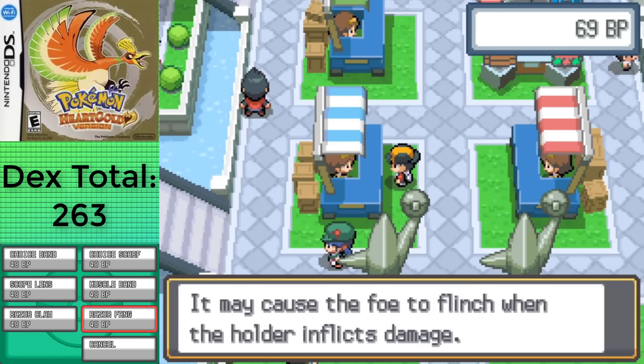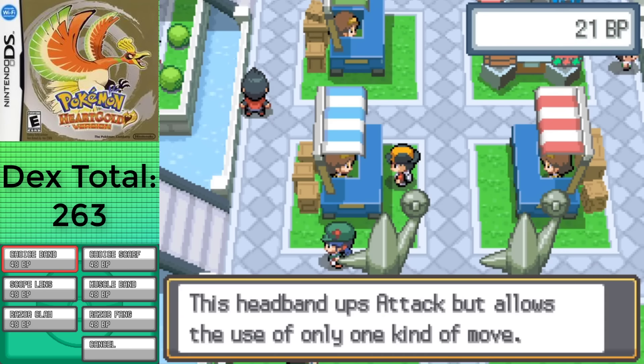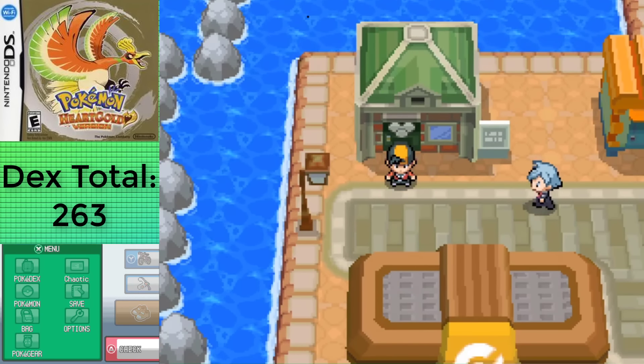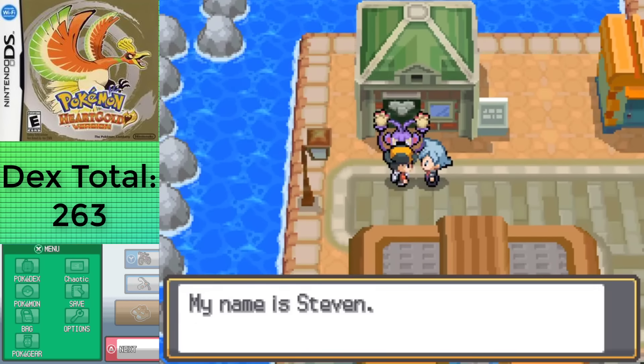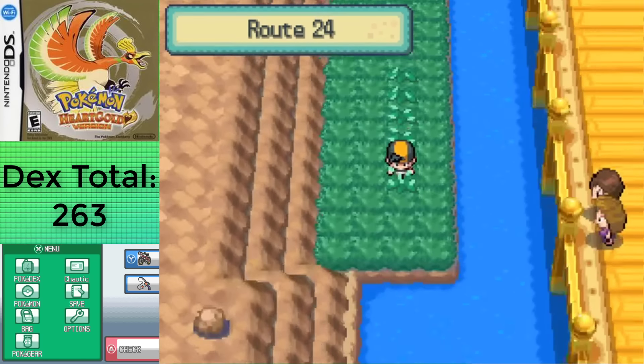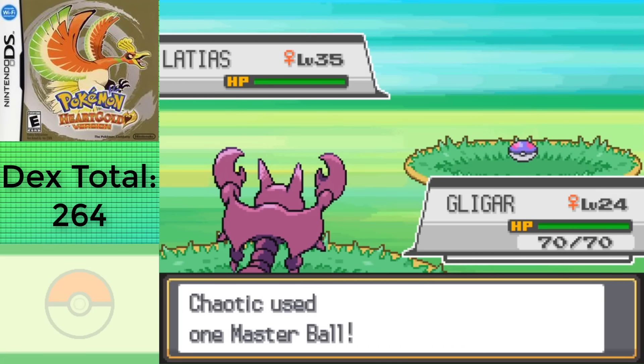There's also yet another Legendary for me to get during this section, so I grabbed Gligar and finished the Copycat sidequest, giving me access to Steven, who tells me that Latias is roaming around. I used routes 24 and 25 to go back and forth, managing to find Latias within about 10 minutes using the Repel trick, using the Master Ball on it since it's the last roaming Legendary of the challenge.